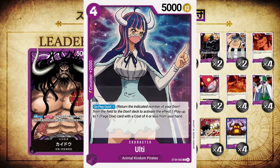The next card we have in the deck is Ulti, a member of the Animal Kingdom Pirates crew. She is a 5,000 power four cost striker style card, and her effect is On Play: Don minus one — you put a Don back into your Don deck, then play up to one cost four or lower Page One from your hand. She also has a counter plus 2,000 effect. She's obviously a very nice counter, but that effect is very interesting. Obviously in the series, her and Page One are very close — they're brother and sister — and her effect is to play a Page One that costs four or lower.